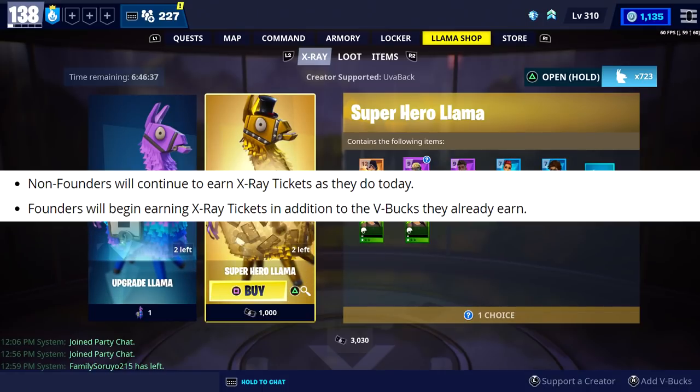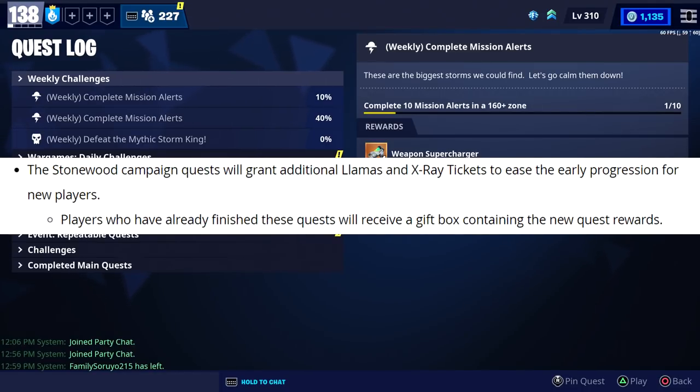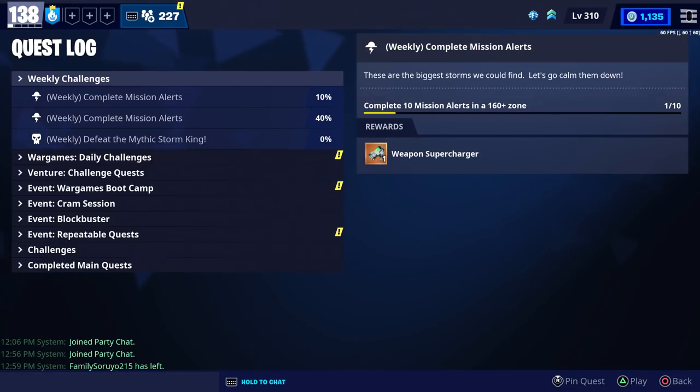Non-founders will continue to earn x-ray tickets as they do today, so nothing's changed there. Founders will begin earning x-ray tickets in addition to the V-bucks they already earn — so when it comes to daily quests or V-buck missions, they'll get x-ray tickets on top of the V-bucks they're already getting. The Stonewood campaign quests will grant additional llamas and x-ray tickets to ease early progression for new players. Players who have already finished these quests will receive a gift box containing the new quest rewards, so when we logged in today, we got two free llamas and some x-ray tickets.